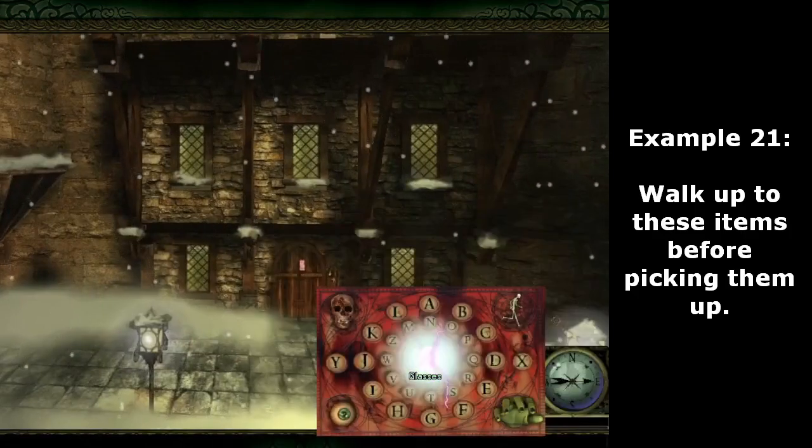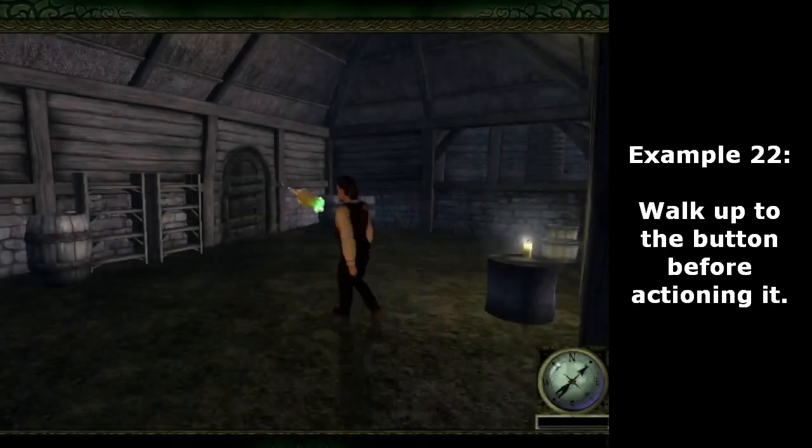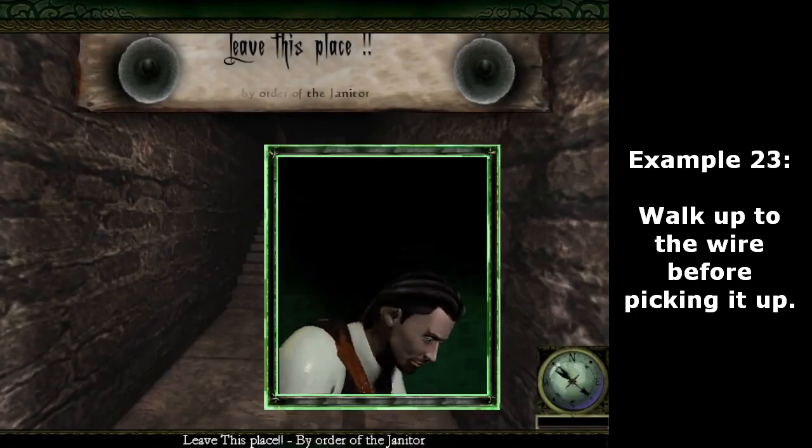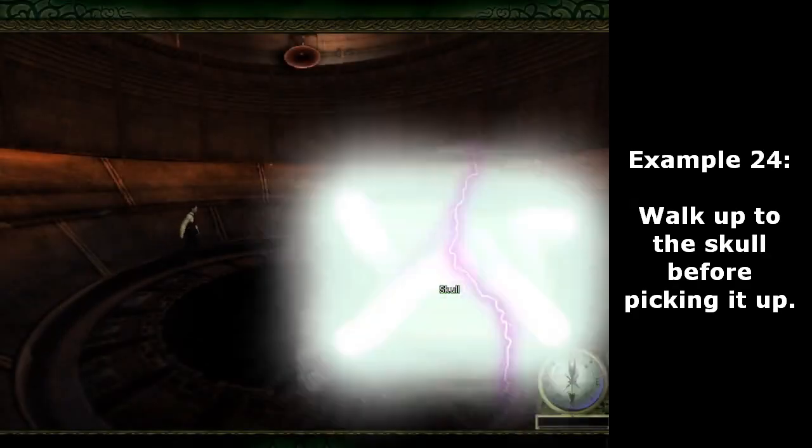Walk up to the paper and charcoal before picking them up. Walk up to these items before picking them up. Walk up to the button before actioning it. Walk up to the wire before picking it up.